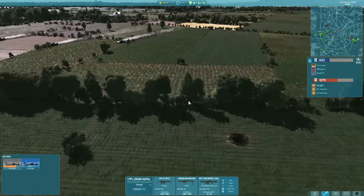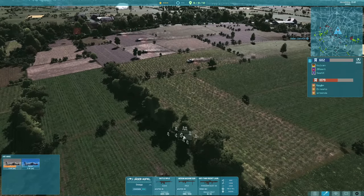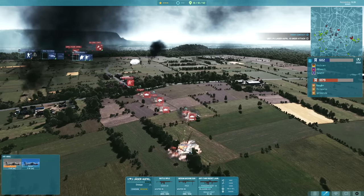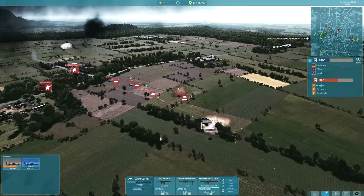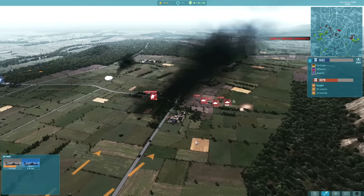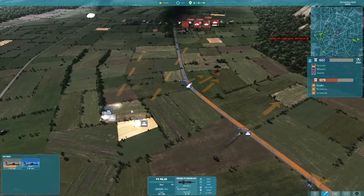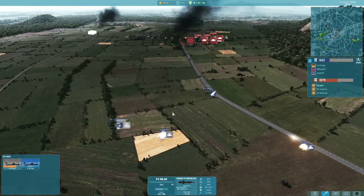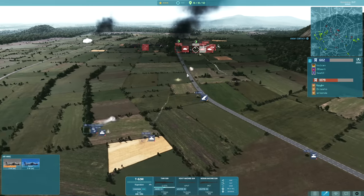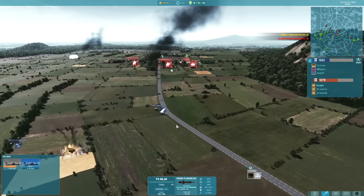Those poor Jäger Aufklärer got caught in a really bad predicament - I put them on return fire, but they end up getting spotted. I do get a nice side shot into the T-62 with the Jäger Aufklärer, but as soon as they're spotted they're dead. I knew that, which is why I put them on return fire in the first place - when the T-62s got too close it was over. The P4 Milans are going to be firing away - I just kind of move them forwards to engage the T-62s again, but this time we let them get a little bit too close and that T-62 kills one of my P4s.